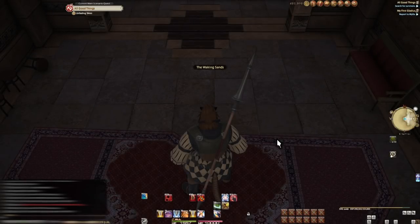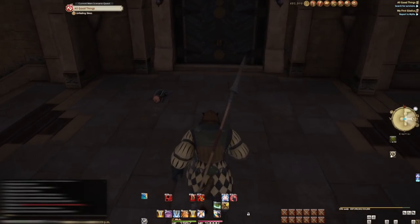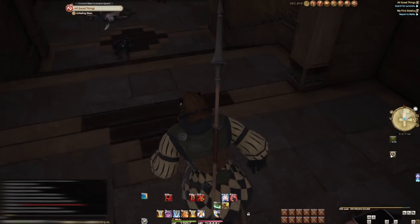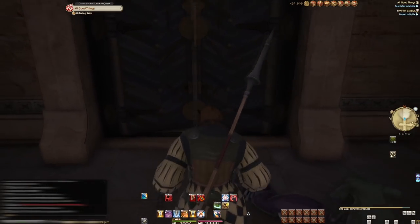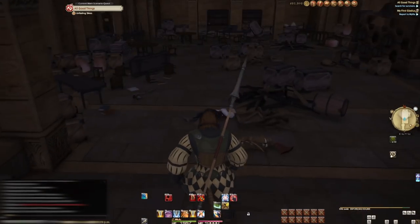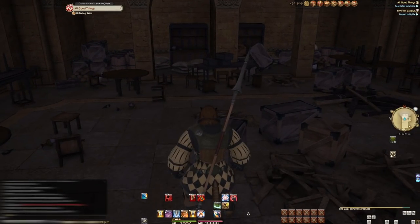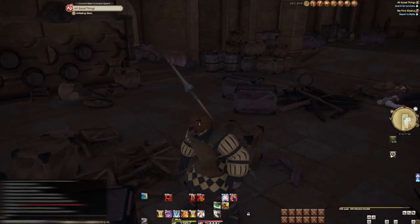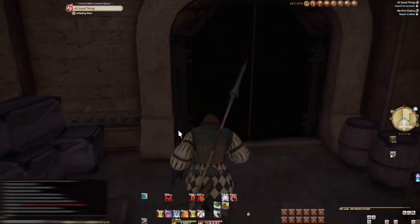But our victory isn't all laughs. Upon returning to the Waking Sands, we see the kinds of turns this game is willing to throw at you out of nowhere. The Waking Sands has been attacked and everyone slaughtered. This is one of the lightest moments like this — it's going to get way, way worse. So be ready to keep some tissues around at all times and steel your heart while you can. Your emotional state will be tested.